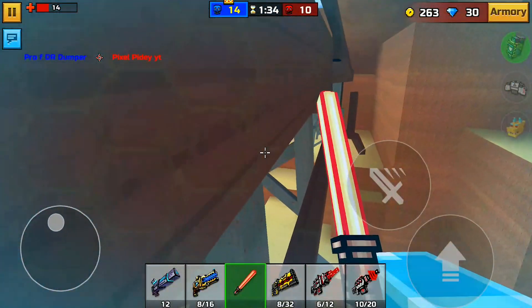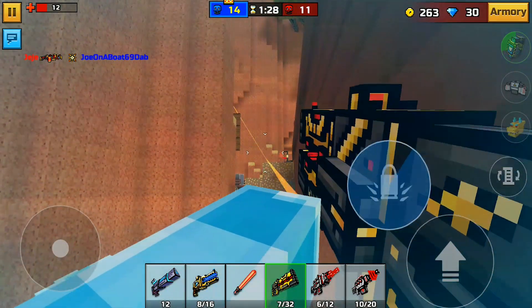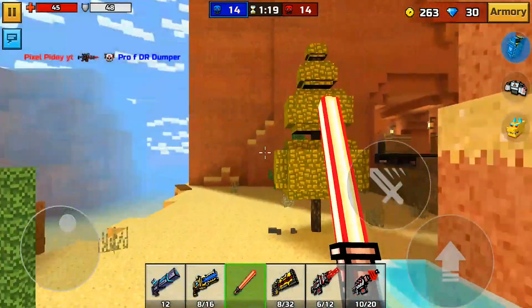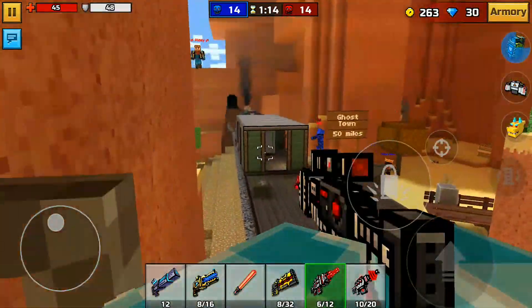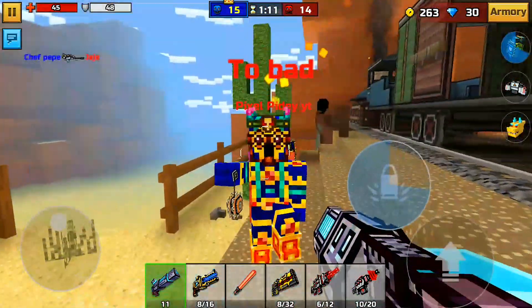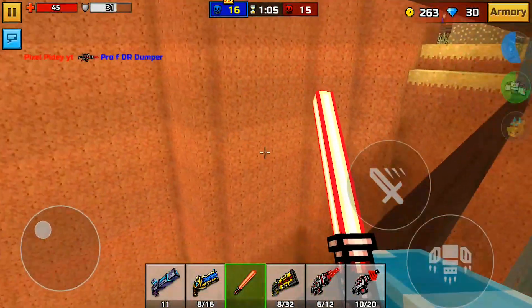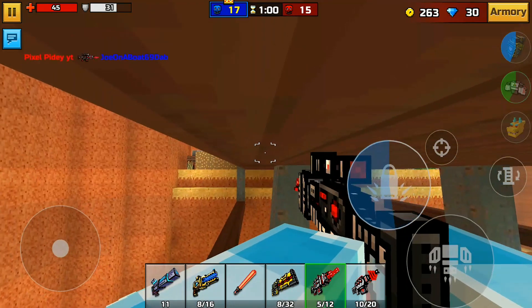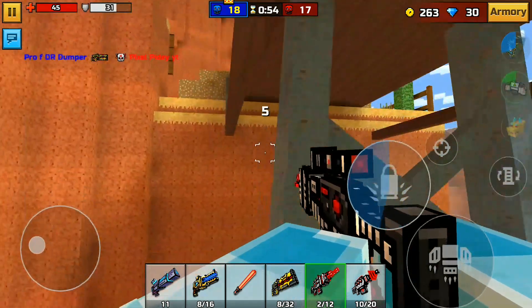Jump down here — bam. You can chill over here on this ledge too, but it's not as good because people can actually see you. Or that could happen — I forgot that stupid gadget exists, it kills everyone. Let me come back here one more time: come down here, fly up, hold my jetpack to the edge, come here, look up, and just shoot away. That's how you get to this spot. Let's move on to number four!